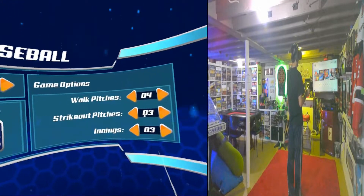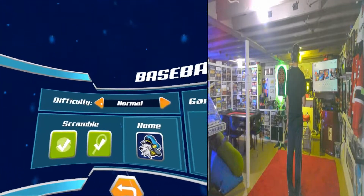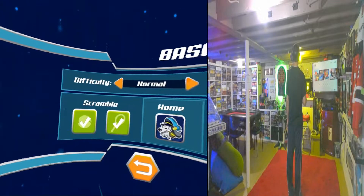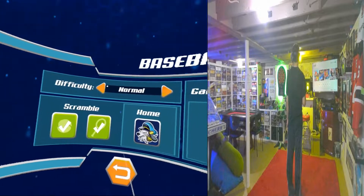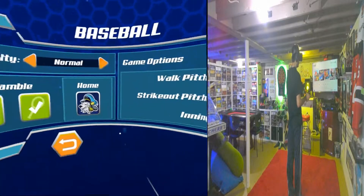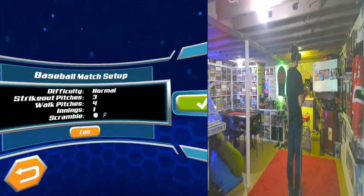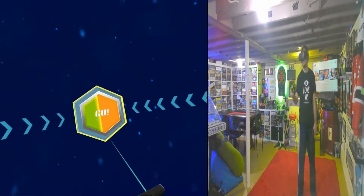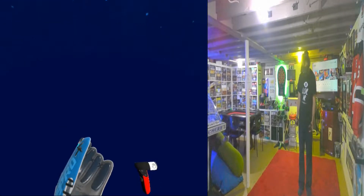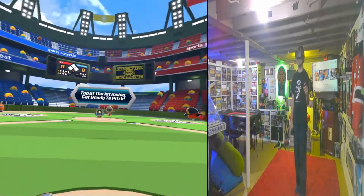You can change how many pitches it takes to get a strikeout. Let's just do one inning. Scramble the ball — you can change it to just scramble the ball or scramble the bats too. Normal, we'll leave all that the same. You can choose exactly what you want to scramble — the bat and also the ball that you're throwing. I like that you can actually stand on the mound here and get to catch the ball, which is cool.